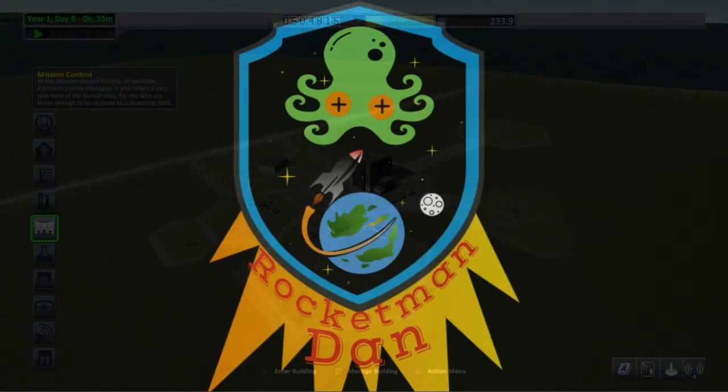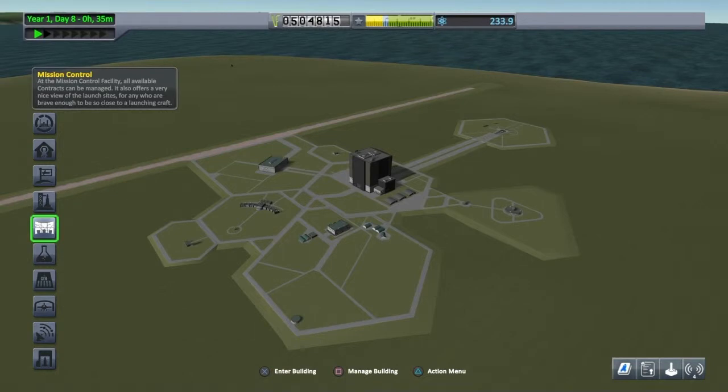Hello, this is Rocketman Dan and today we're going to be landing on the Mun. But first we're just going to upgrade a couple of facilities.